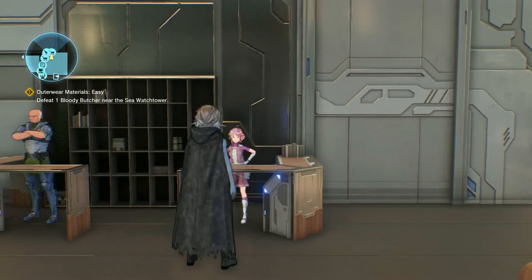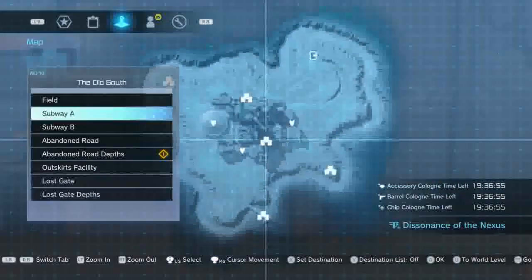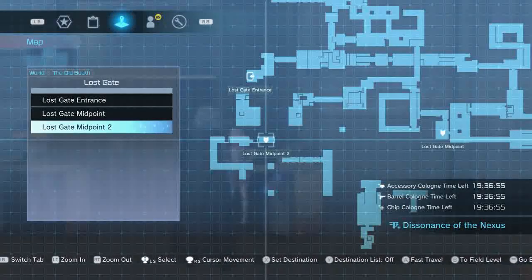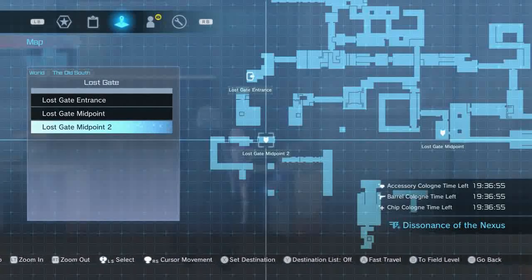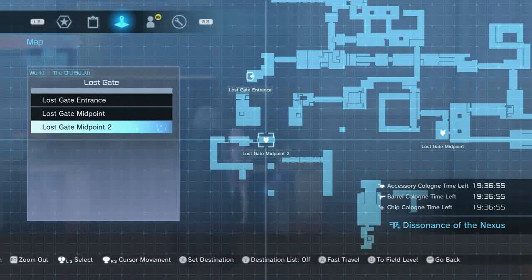I just recently got back into this game. Of course you need DLC3 — DLC3 is how you're able to get it. Once you get the area unlocked, you're going to go to Old South Lost Gate, then go to Midpoint Two. It's really easy and simple — you just spawn there, look to your left, if it's there cool, if not just respawn.